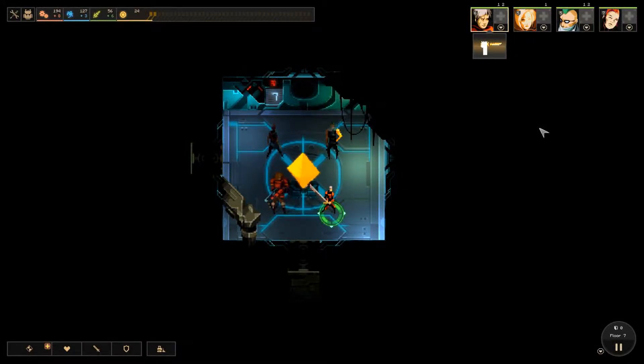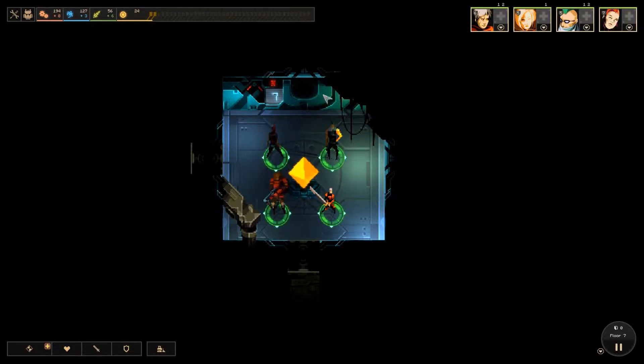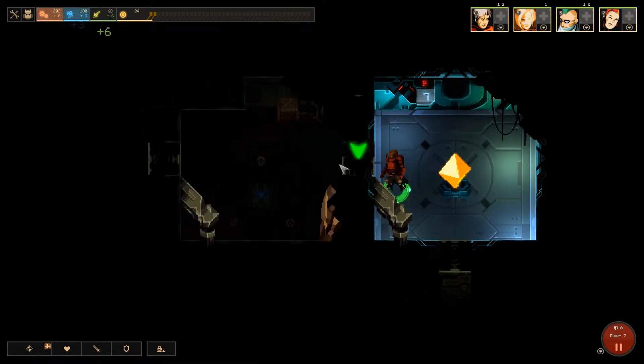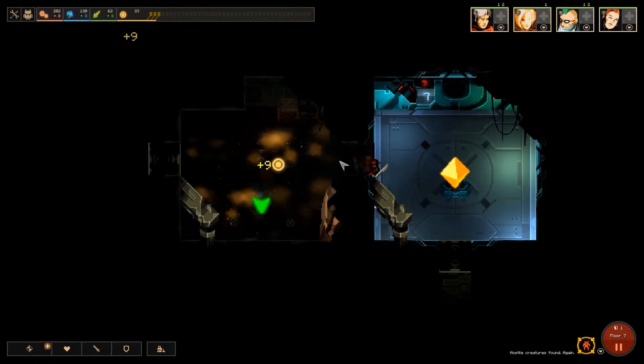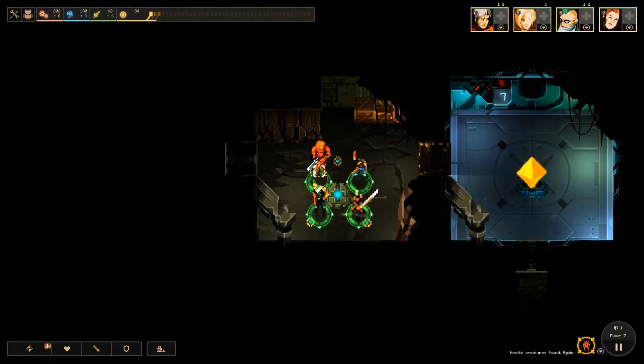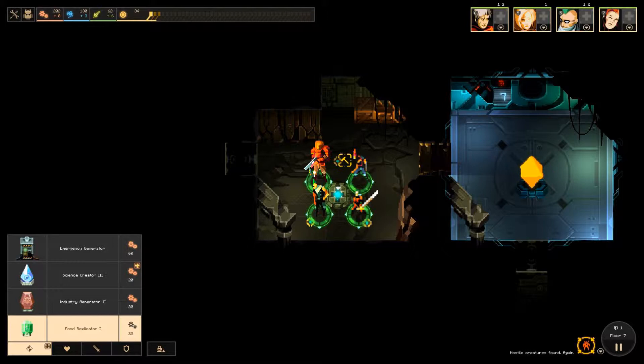Good morning, good evening everyone, this is Flare and welcome back to another episode of Dungeon of the Endless. Last time there were a few close shaves as we went through floor 6. For instance, we hit upon a stelle that reduced all our defence down to 0. It gave us a speed boost and an offensive boost to minor modules for heroes not in rooms with monsters. But that didn't quite assail my fears. We didn't lose anyone, although it came fairly close a couple of times.